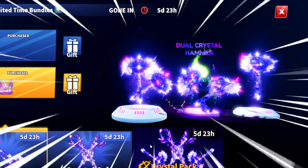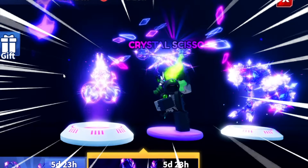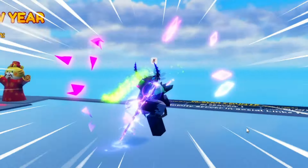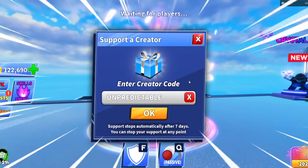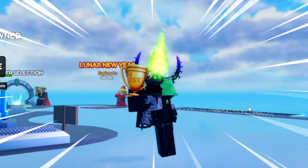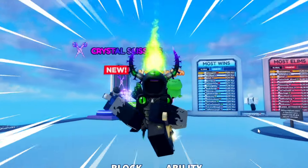Now if you guys want to win one of these — the hammer, the scissors, or either the pack — go ahead and get this video to 200 likes and I'll give it away to two lucky winners. This is probably one of the coolest bundles they've released. The emote literally looks cool. Make sure to use the code 'unpredictable' when purchasing anything. Pretty much everything we earn from this we give back to the community. But yeah, let's get on with the video.